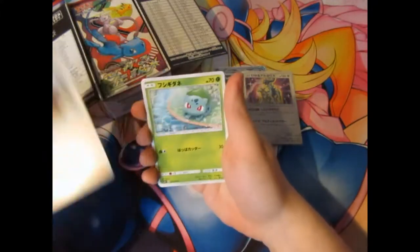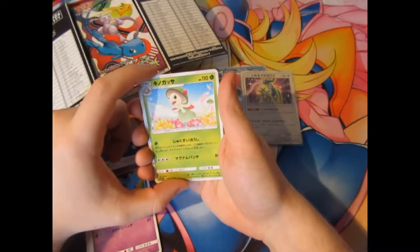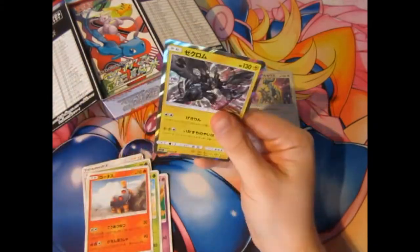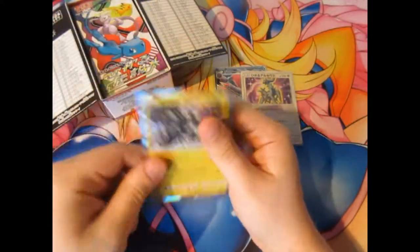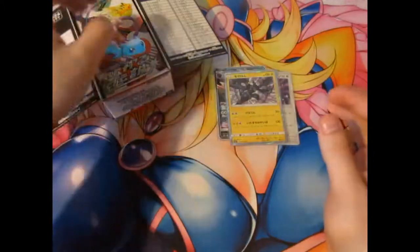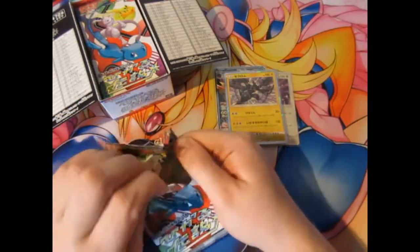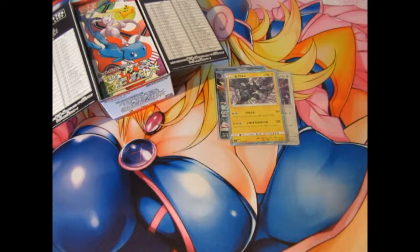We've got ourselves a Lily, Bulbasaur, a Gullet, Zekum — yes, there's guaranteed holos. So now I know. Zekum is definitely not worth finding — it's the Shiny Pokémon, the GXs, the Rainbow Rares, and that special test tube Mewtwo.